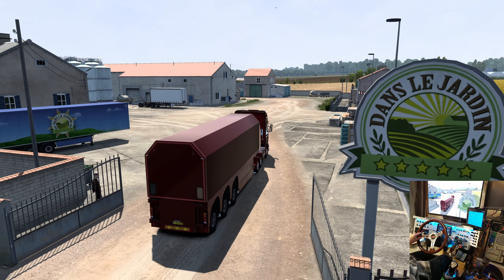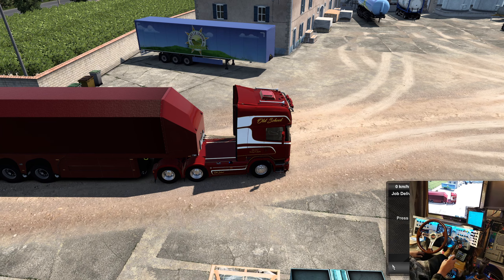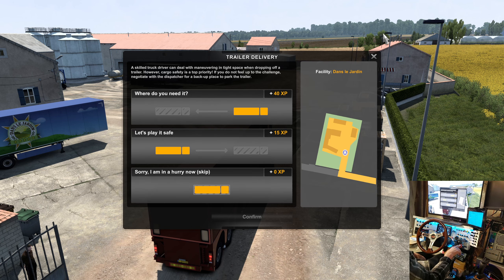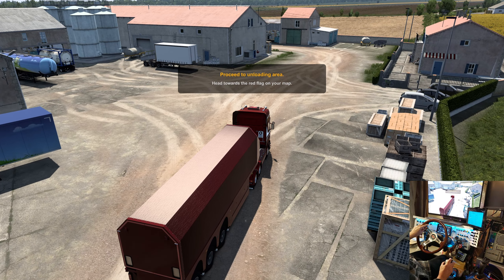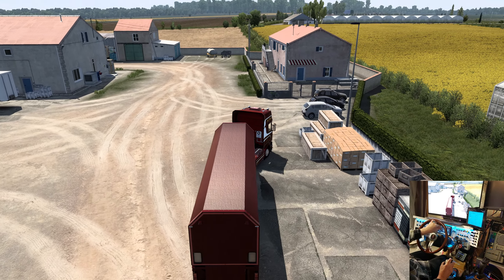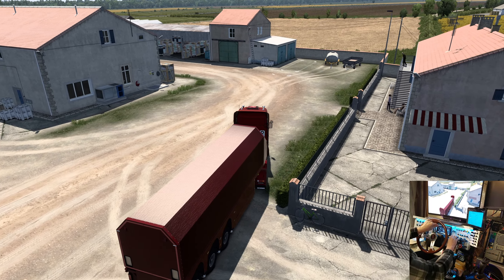Oh, it's Le Jardin — dans le Jardin. What does that mean in French again? Something like that. Let's see what's going on, let's deliver our nothing. Well, I guess we got paid enough to pay our fuel. I'll just turn around right here.